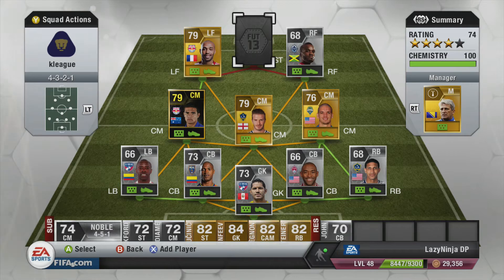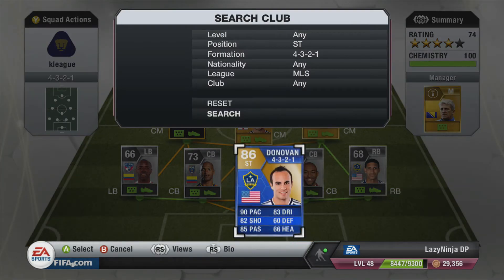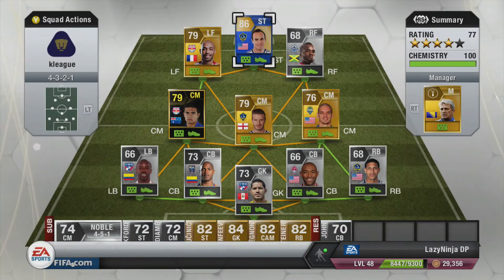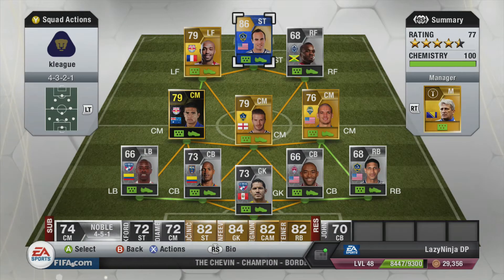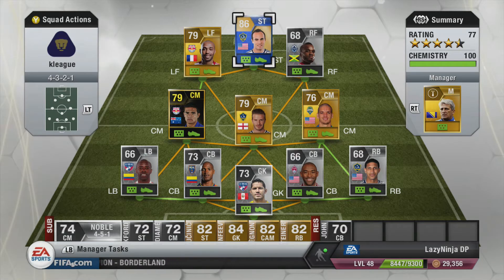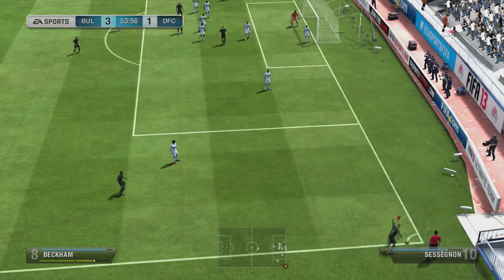Then we have a Team of the Season card — Landon Donovan. 90 pace, 82 shooting, 85 passing, 83 dribbling, 66 heading, four-star weak foot, three-star skill moves. I paid 67,000 for him. The only issue was his attacking rate — he often stayed back and let Omri and Richards do the shooting. But thanks guys, enjoy this — I'll see you in the next one.